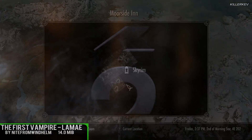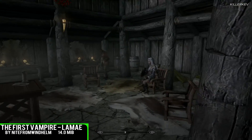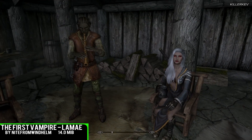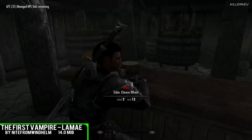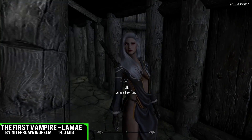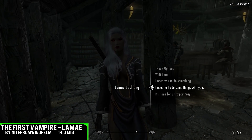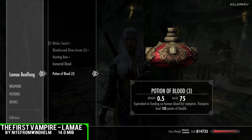The First Vampire: Lame, coming in at 26.6 megabytes as a download. This adds three followers — Lame and her two followers, Morgan and Aurelion. They can be found in the Marvel Inn, and they will be using their own models. Meshes and textures, aka body and skin mods, have been installed on top of this. For three individual and unique followers to be coming in at that download size is absolutely insane.